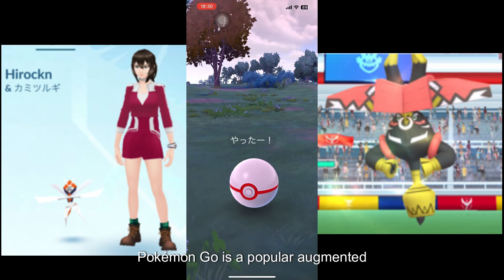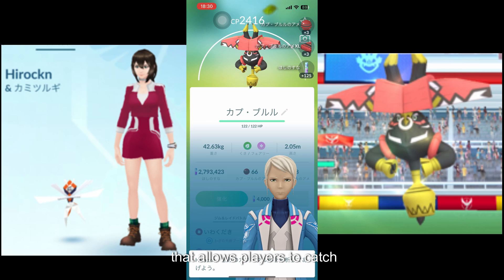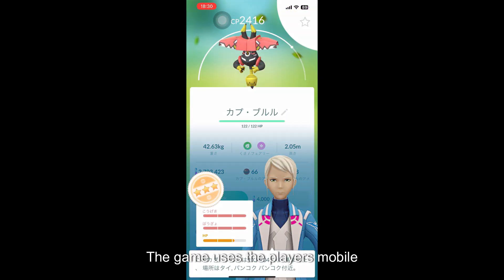Pokemon Go is a popular augmented reality game developed by Niantic that allows players to catch, train, and battle virtual creatures called Pokemon. The game uses the player's mobile device's GPS and camera to create an immersive experience, with Pokemon appearing in real-world locations.